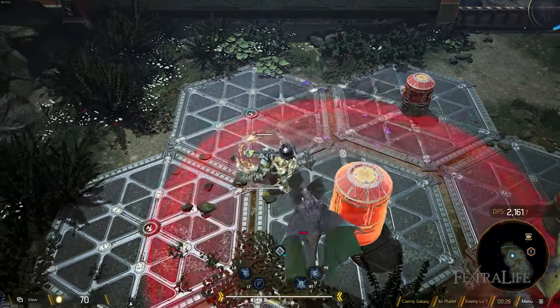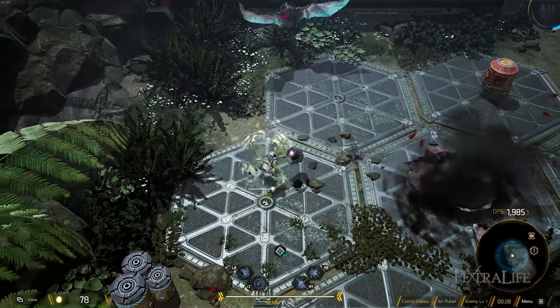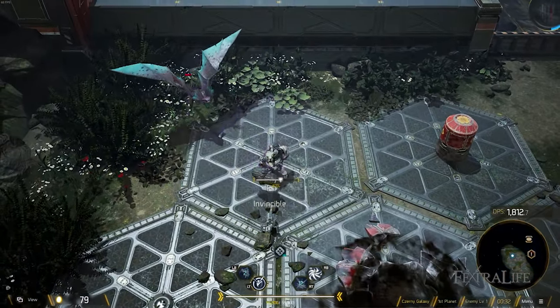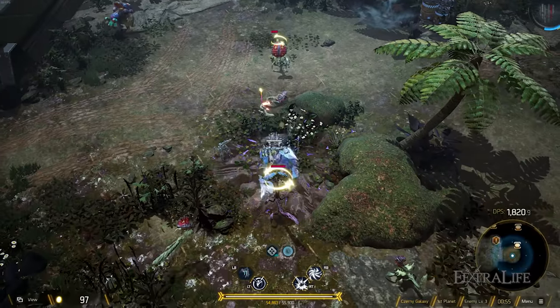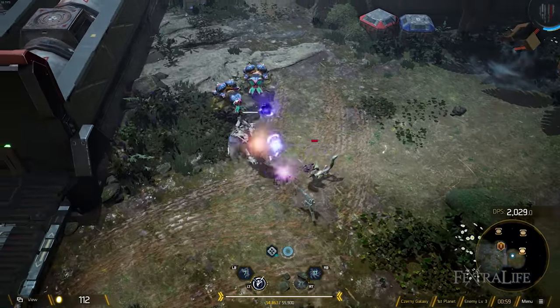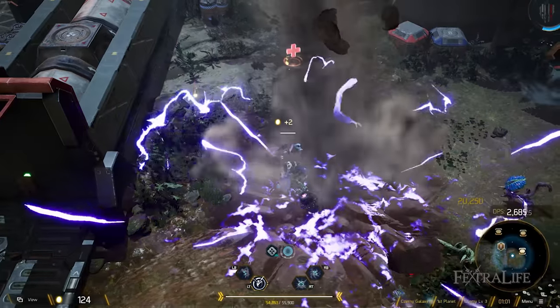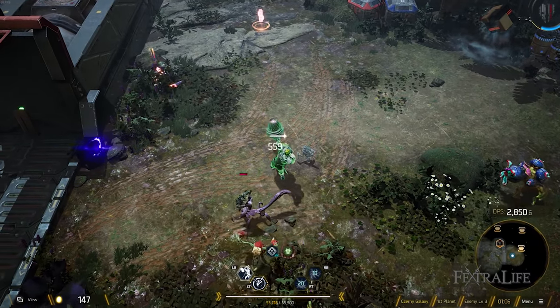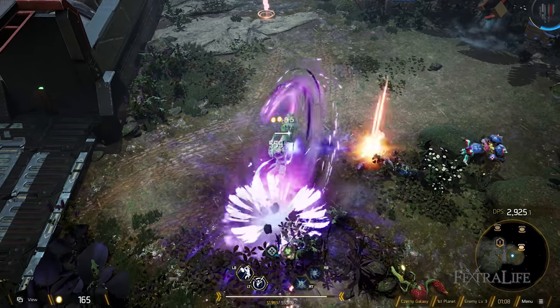Recoil stun is a great crowd control ability — it groups up enemies in front of you while you jump backwards, stuns them all, and then detonates for a modest amount of damage. Meteor smash is amazing: it hits three times in a row with incredible damage, wide AoE, and moves you forward through enemies. Really fun to use and very good, though it does have a somewhat long cooldown.